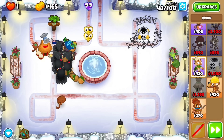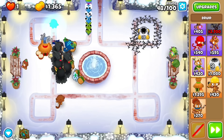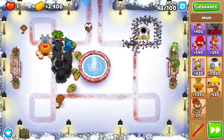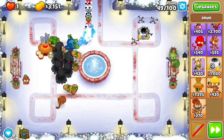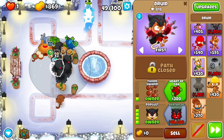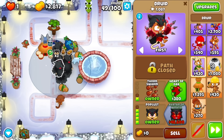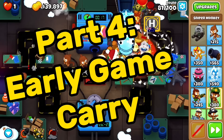Getting the alchemists up concludes the early game for this Avatar of Wrath strategy. It's a simple example on an easy map, but it's a solid strategy to have. The rest of the strategy details will be shown at the end of the video.